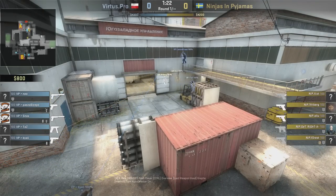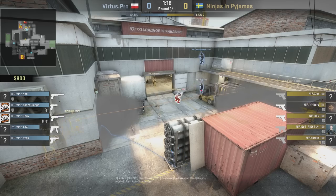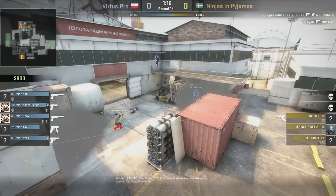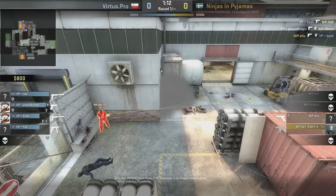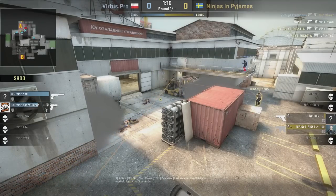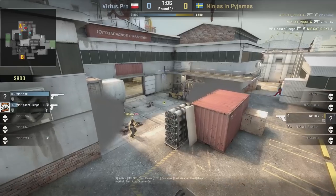Get yourself ahead, get yourself the money advantage. It looks like Ninjas in Pajamas is using a preset tactic, just a bombsite take on A, and it goes a little bit awry. So we're gonna be talking about both the danger of preset tactics, their strengths, as well as what happened in this particular case.